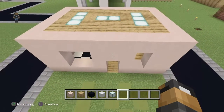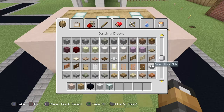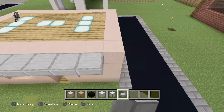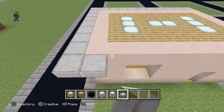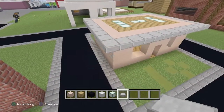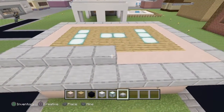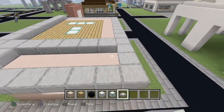Now it's time to do the roof exterior. You can do the roof in all kinds of ways, but the way I do mine is with smooth stone slabs. Just build all the way around the top of the walls with slabs, and then fill in simply all the way across the top of the house.